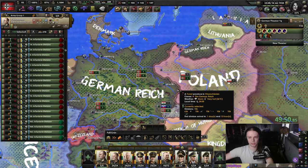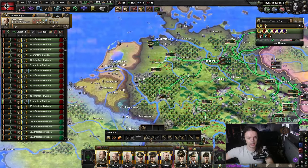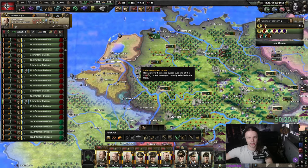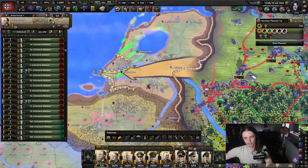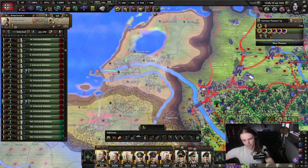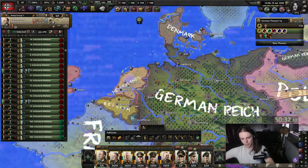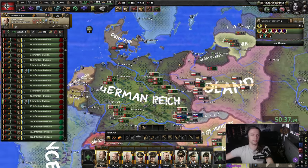We might as well build the front with Poland already. I shift-clicked the frontline button and then control-left-clicked here. That way we have a combined frontline and we don't have a separate frontline. If you want the explanation, I've already talked about it in every single one of those ultimate guides.